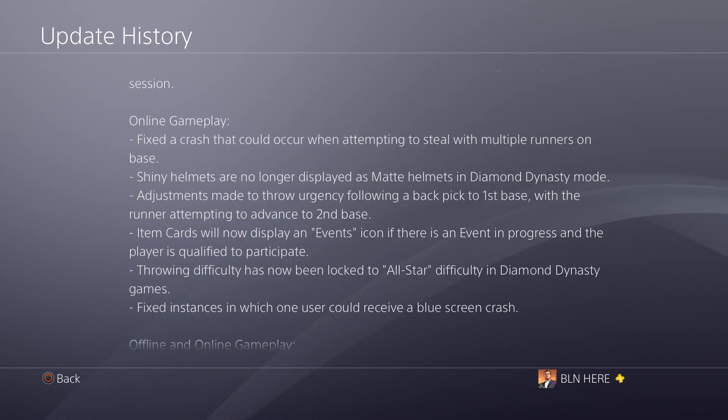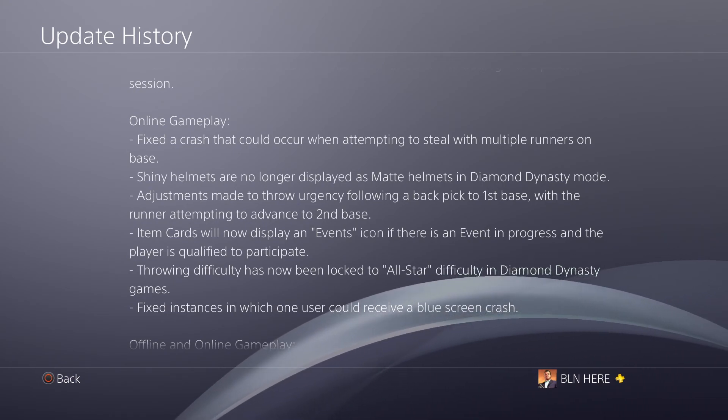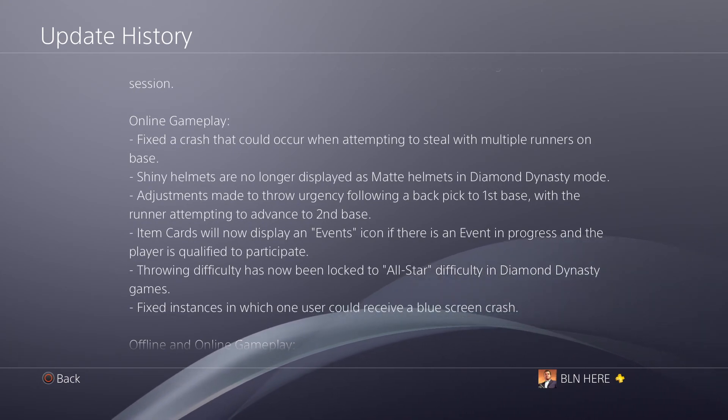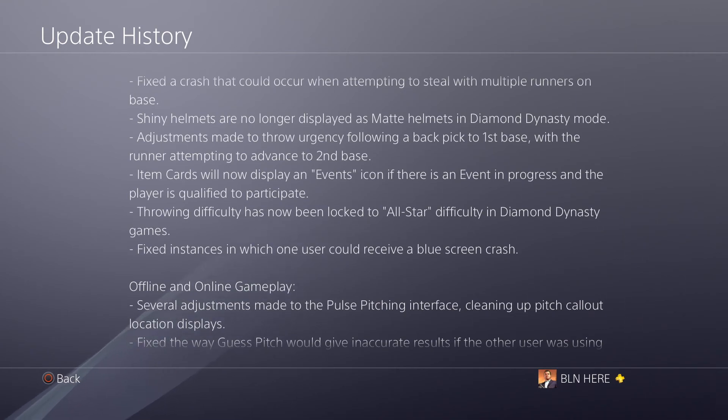Shiny helmets are no longer displayed as matte helmets in Diamond Dynasty mode. Adjustments made to throw urgency following a back pick to first base with the runner attempting to advance to second base. Item cards will now display an event icon, and if there's an event in progress, the card will display the participating player.